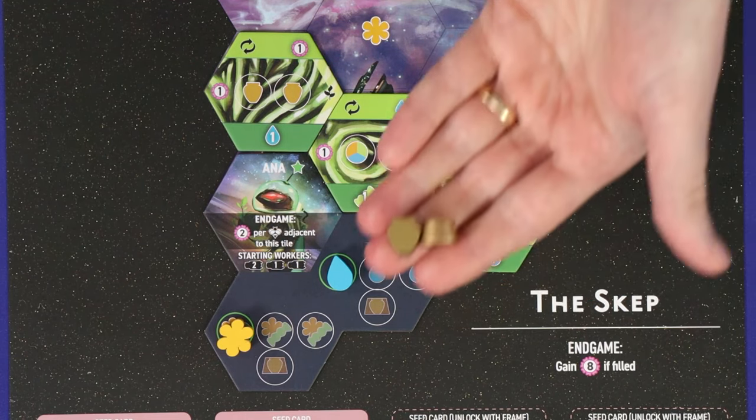The final action is carve, which may be taken only with a strength-four worker. Choose any one carving tile from the display — these all cost some amount of honey — and build it into your hive the same way as the advance action. These tiles are all about unlocking powerful endgame objectives to score. Empty carving spaces on the board are not replenished.